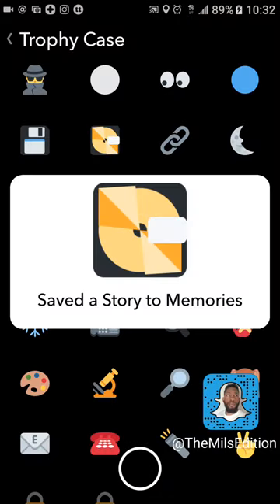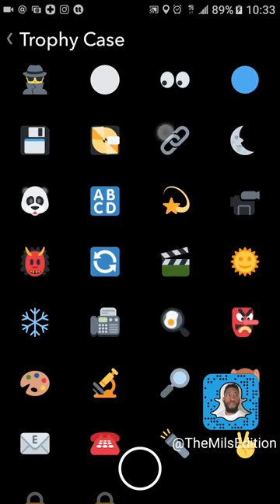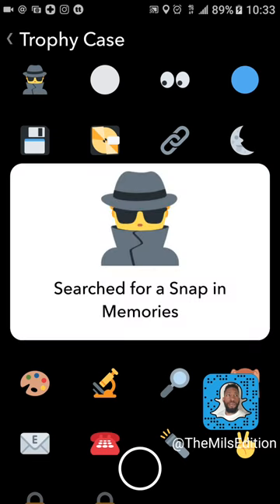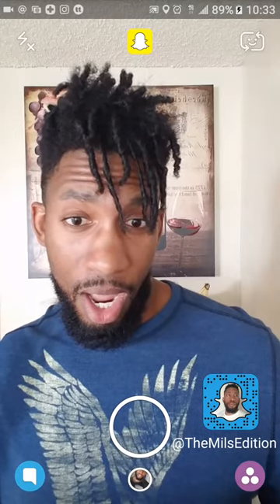To recap all the trophies: save a story to Memories, save 10 snaps to Memories (then 500, then 1,000 snaps), create a story in Memories, set up My Eyes Only in Memories, send a story from Memories, and search for a snap in Memories. These are very easy — enjoy the Memories update and go get those trophies! If you liked this video, leave a comment, like the video, hit subscribe. Have a good day!